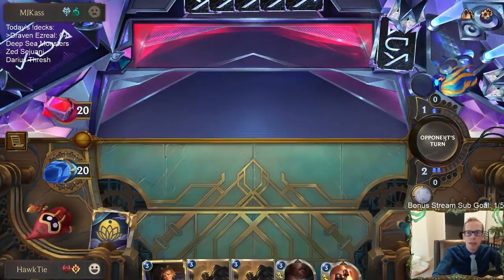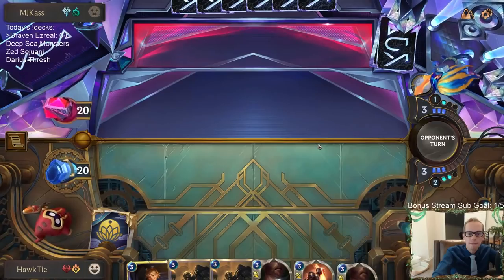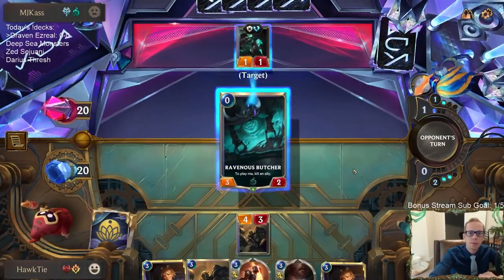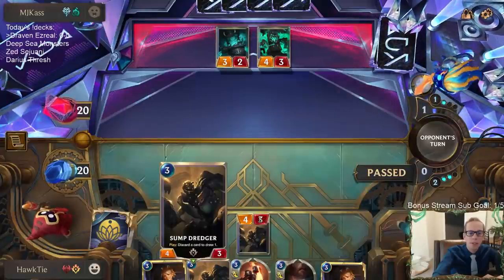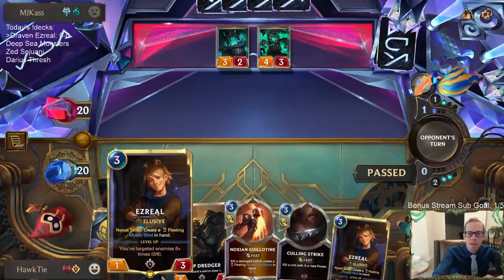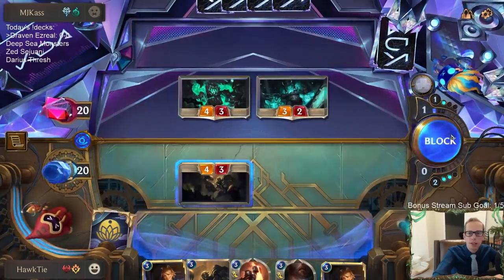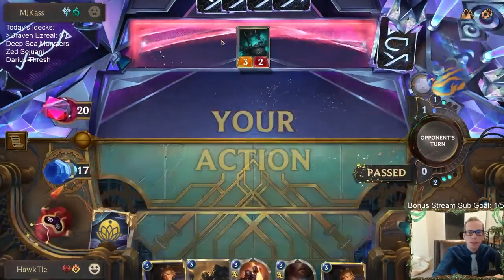One-for-one trade, we're both still at five cards with an additional mana. We'll trade four-threes. Culling Strike doesn't kill Callista so I don't need it as much. My hope is to trade four-threes, play Ezreal, create a Mystic Shot, Mystic Shot the Ravenous Butcher - but killing all their units is kind of what they want with a hinder. We don't have a different option; the other option is those units killing us.